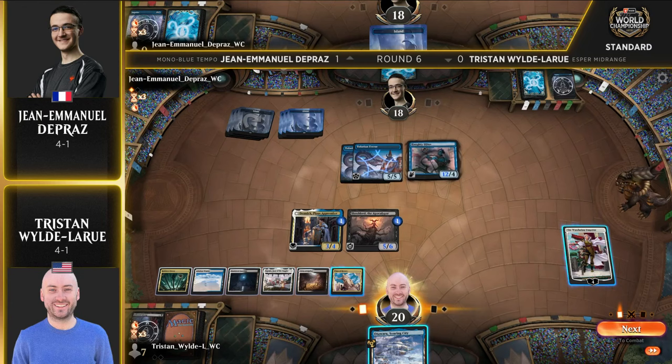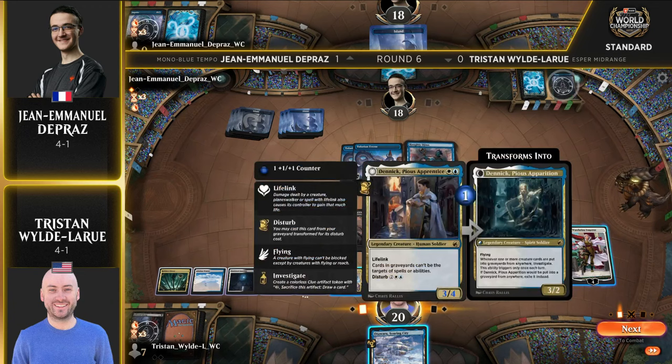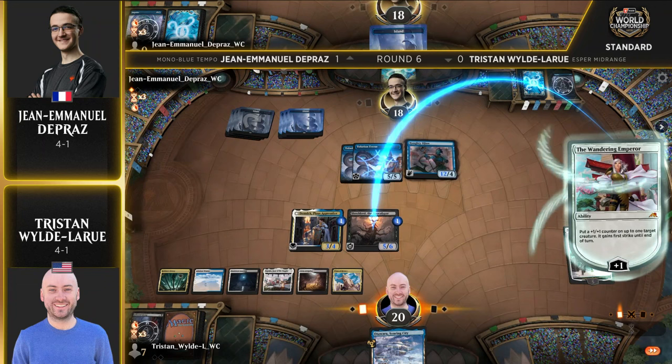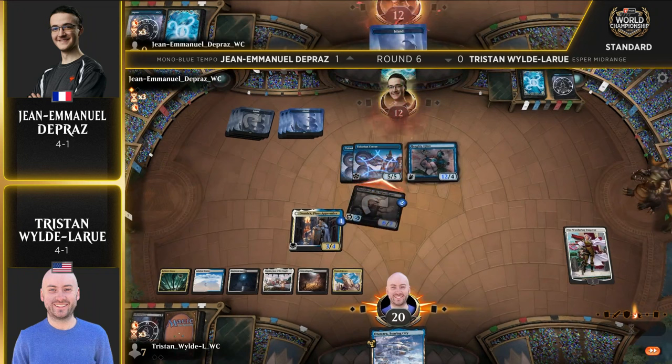Haughty Djinn off the top here for John Emmanuel — get some flying action going. Still has plenty of life to work with, so Shielded Dread is not the biggest issue right now, but he wants to get that dealt with. That's a 12/4. Otwara — hey! That's a 12/4, and it's going to be back in hand pretty shortly. Now the Plaza is available. Otwara was probably one of the best draws because it's cost-reduced for each Legend in play. There's two in play, so you can channel it for two and leave Plaza available in case of double blocks. Even a double block is so bad for John because of Death Touch and First Strike — it doesn't even kill it.